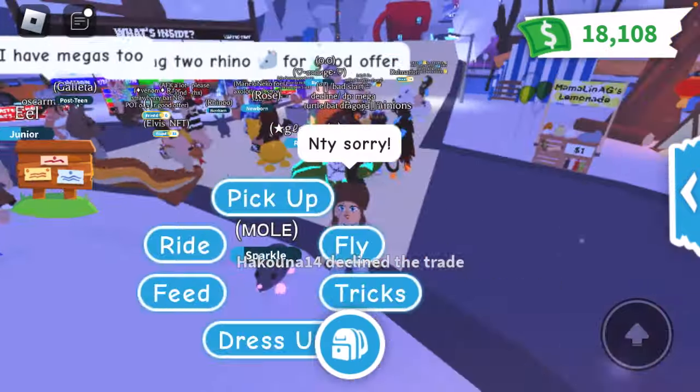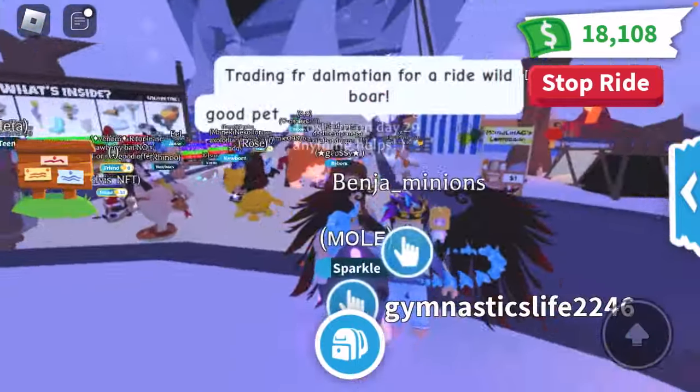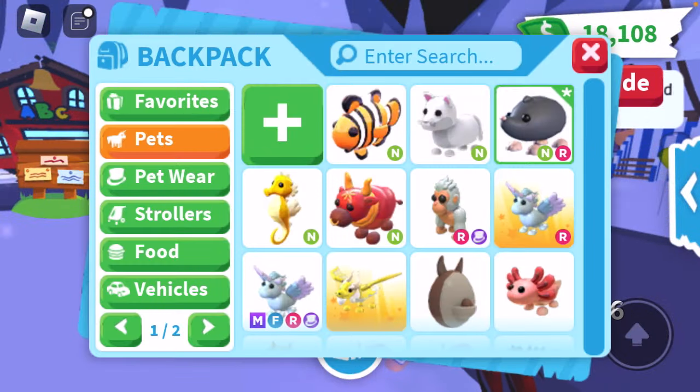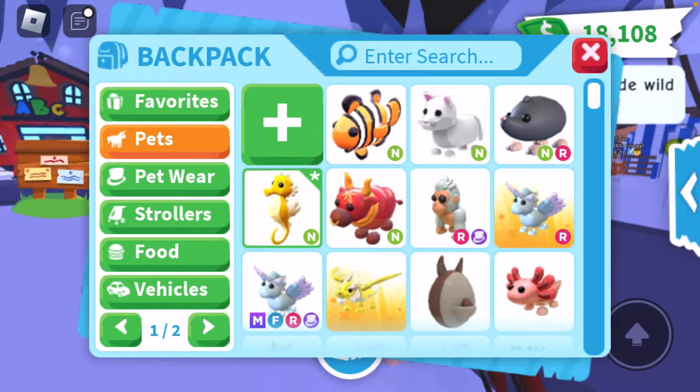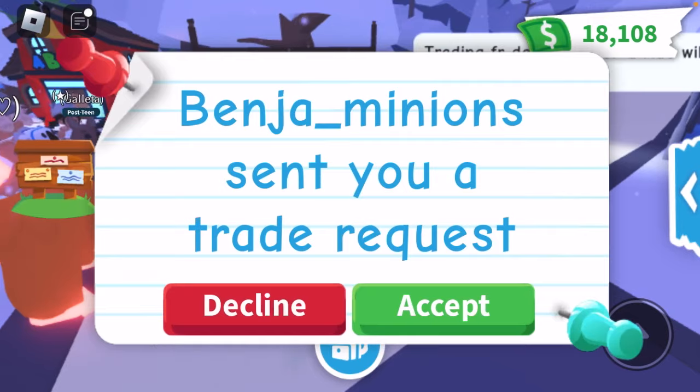Oh my gosh, look at how cute this little Saddle Mule is. The purple light-pink is beautiful — I love it, and it's rideable. We also got a neon seahorse named Mango — what a cute name! I love the white coloring. Oh my gosh, it's so cute.